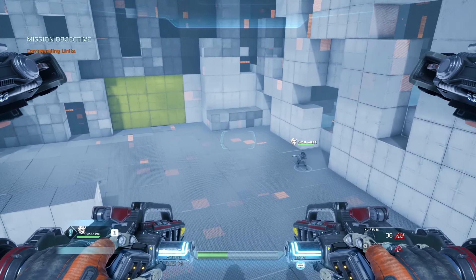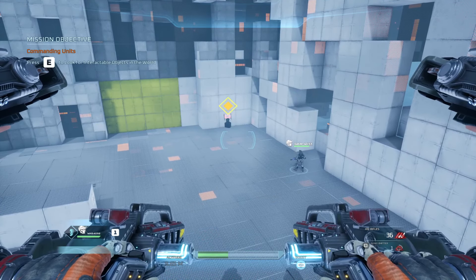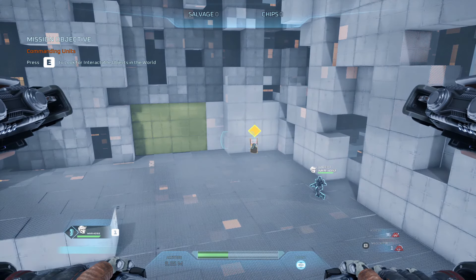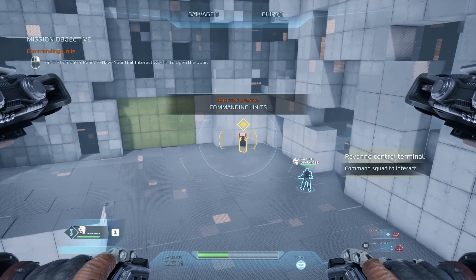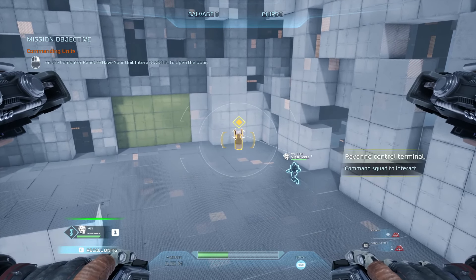Use scan mode to search for interactables in the environment. Good work. You can use your command pulse to have your unit interact with the scanned object. You got it.